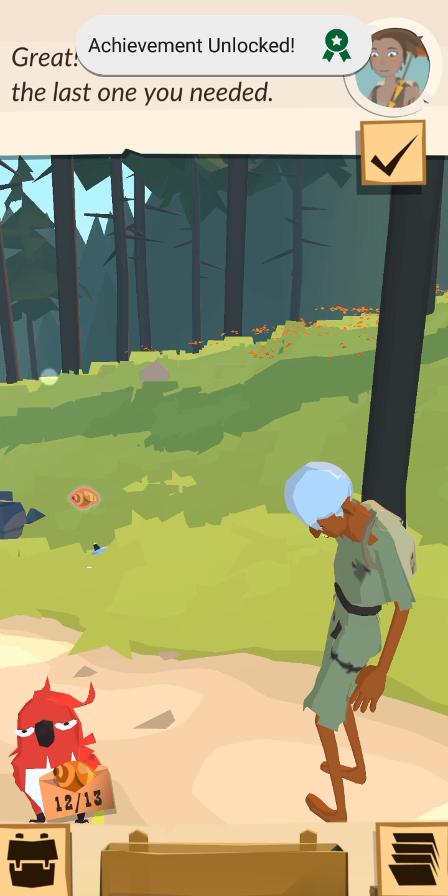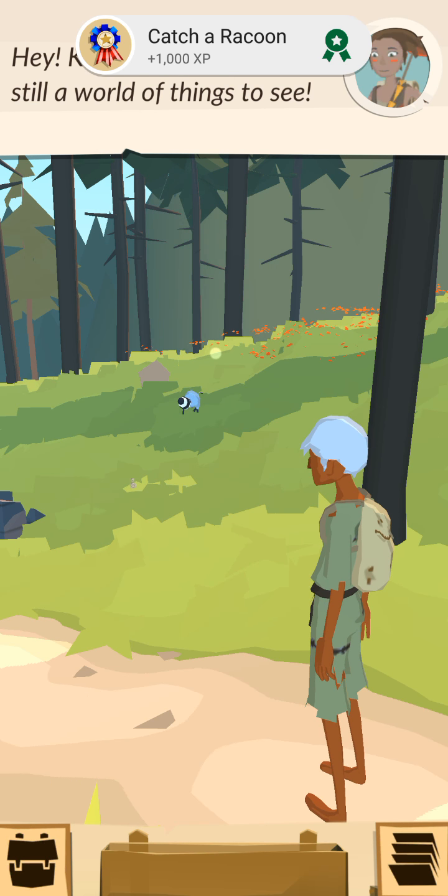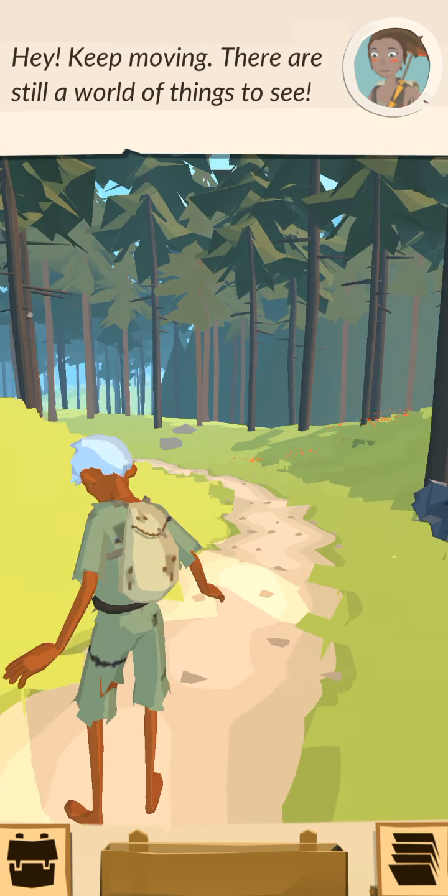Find him and pull his tail. He released a shell! It's the last one you need. Keep moving! There's still a world of things to see.